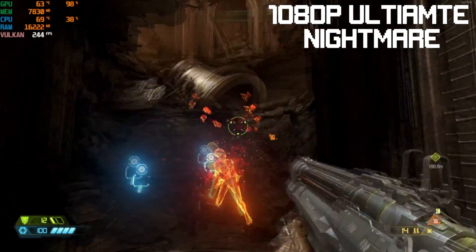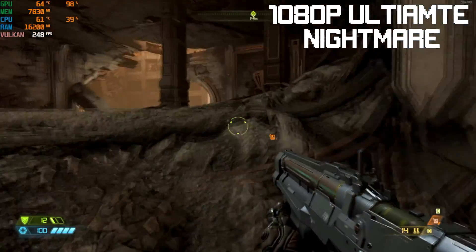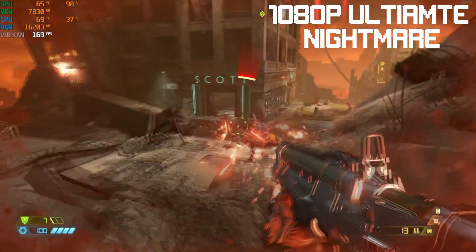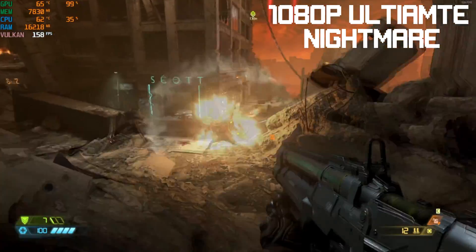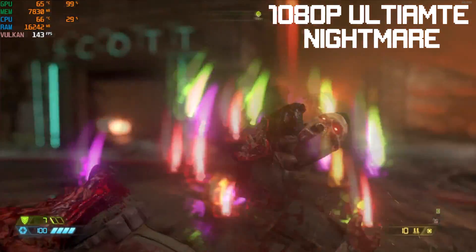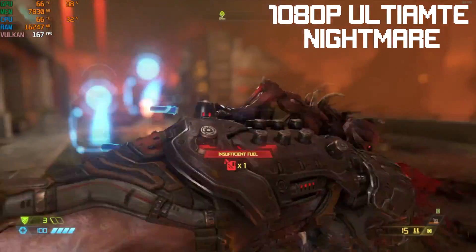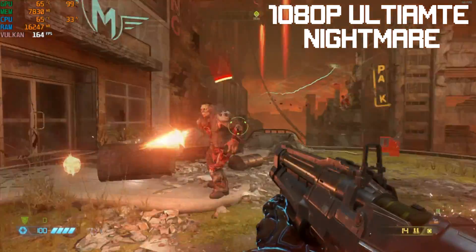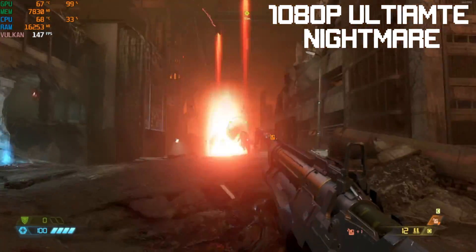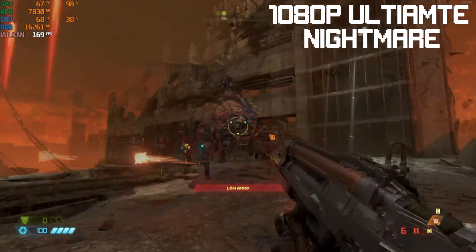For the rest of our benchmarks I decided to drop the 1440p and 4K tests because I mainly want to try and push the CPU — running higher resolutions was lowering the strain on it. Starting with a high fps title, Doom Eternal at 1080p ultra nightmare — we are running everything really well, keeping above 144 fps the entire time. When things aren't so busy we are even reaching 240 fps, which looks great on a high refresh monitor.